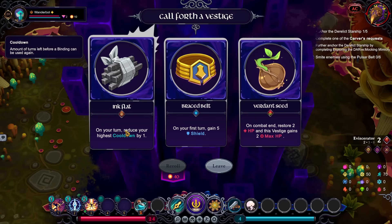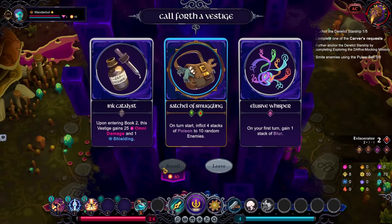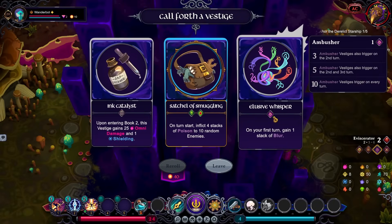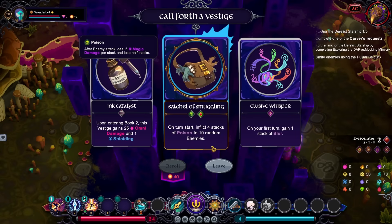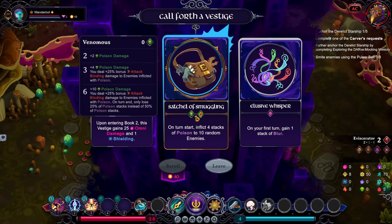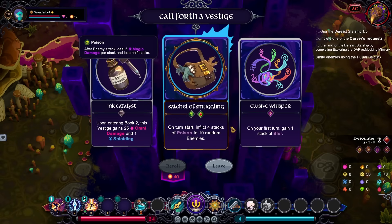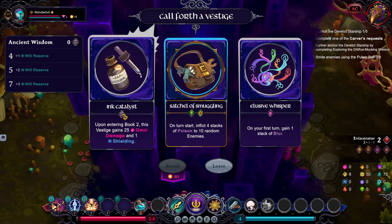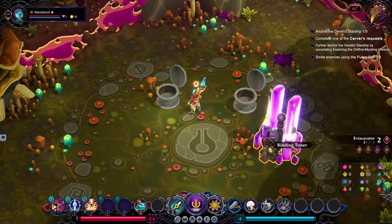On your turn, reduce your highest cooldown by one. Yeah, I think we're going to need that. On turn start, four stacks of poison to ten random enemies — Poison, Blood, and Venomous. If I wanted to go hard left turn into a poison build... the main problem is this is not a poison build. On your first turn, gain a stack of blur around. Entering book two, Vestige gains omni damage and one shielding. I think Catalyst is interesting, but let's go for Elusive Whisper.